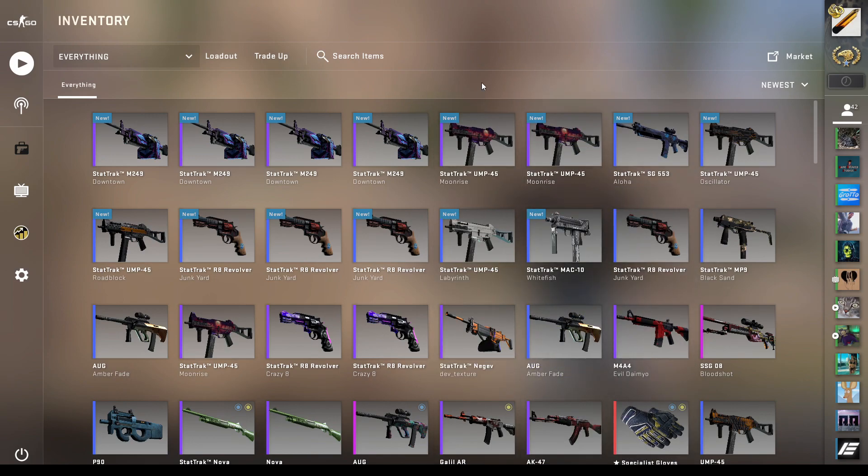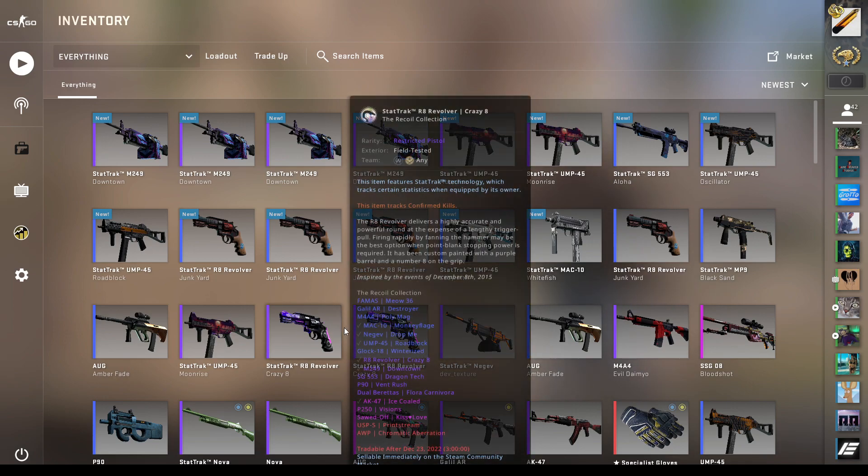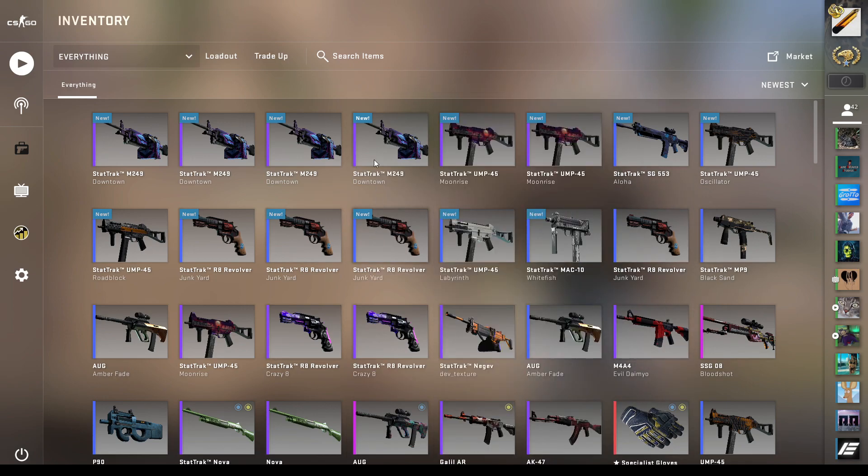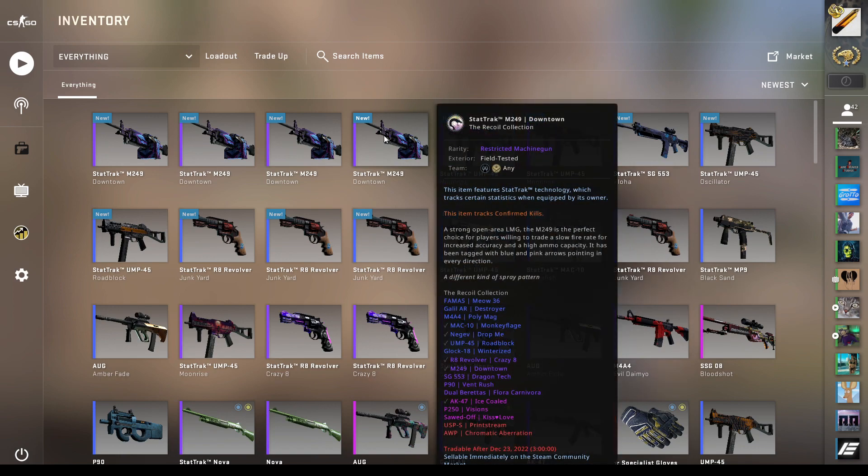Going for some six stat-track AKs. The first one we're going to be going for is the AK Slate in stat-track Factory New. And the second one, we're going to be going for the AK Ice Gold in stat-track Minimal Wear.